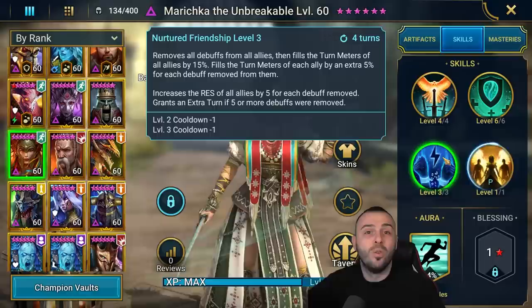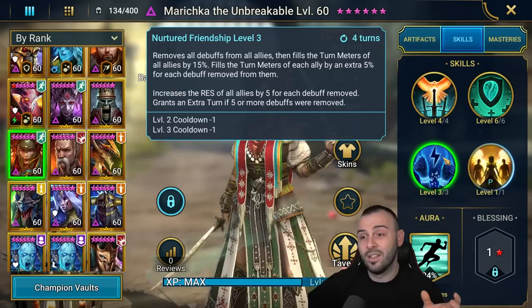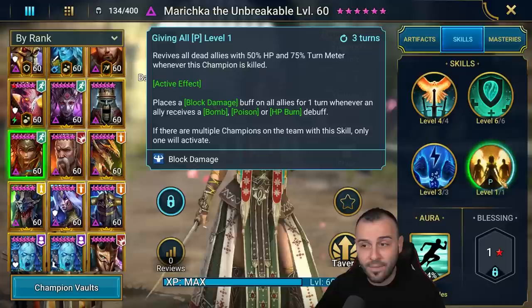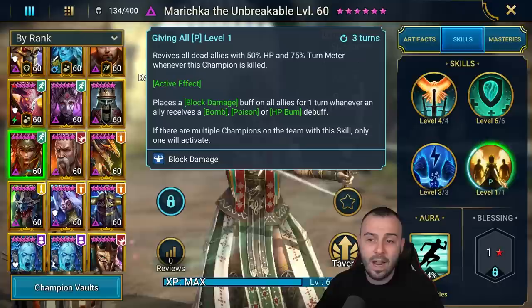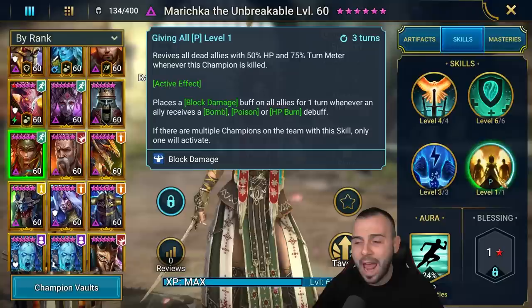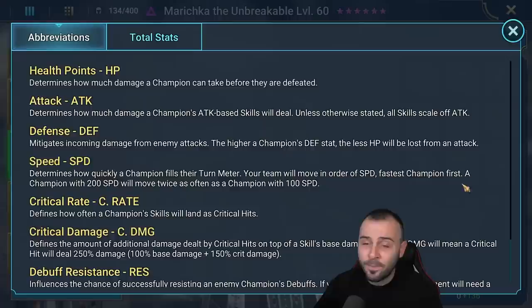You might need to be a bit careful on the very first few turns because the head of mischief can still mess you up, but once she uses this skill a few times and cleanses a lot of debuffs it's going to be awesome how much resistance she gives to your team. The passive revives all allies with 50% HP and 75% turn meter whenever this champion is killed - she won't revive herself, just the rest of the team. It also places a Block Damage buff on all allies for a turn whenever an ally receives a bomb, poison, or HP burn debuff. If multiple champions have this skill, only one will activate.